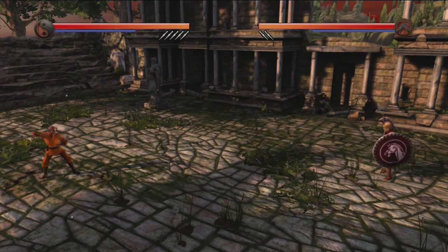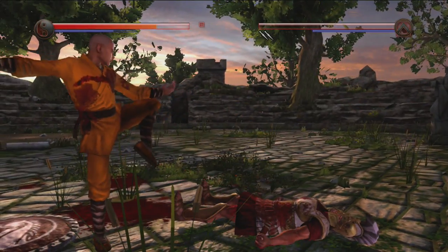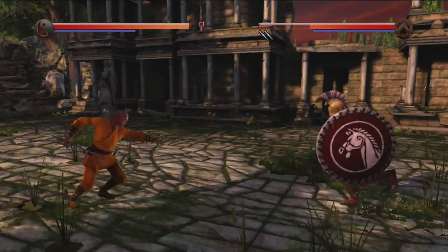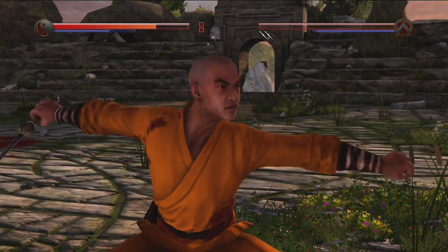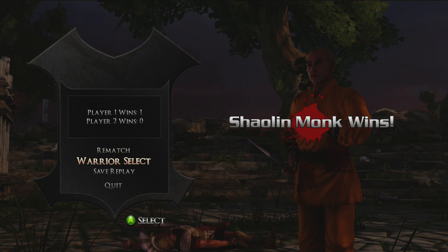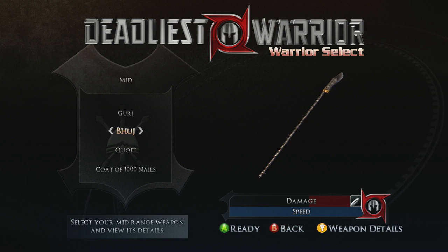Anyway, the Spartan is an absolute tank because you can't get past that stupid shield. You have the long range, short range, and mid range. The Shaolin Monk is probably the easiest character to win as because he's quite a cheap character — he doesn't do so much damage, but he does damage very, very fast. Especially at the speed at which he can throw the little throwing knives he has. It's actually possible to kill people with throwing weapons alone.